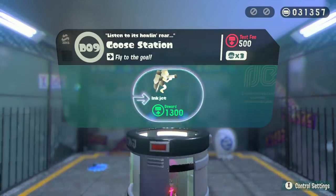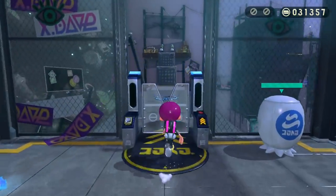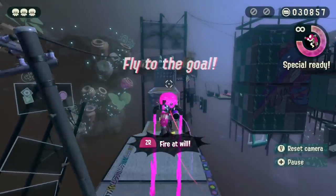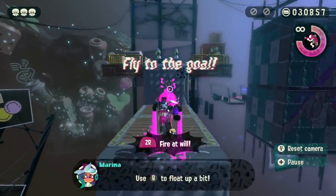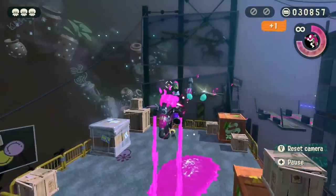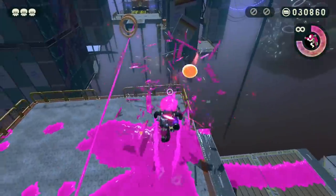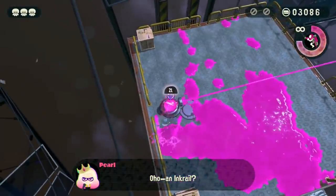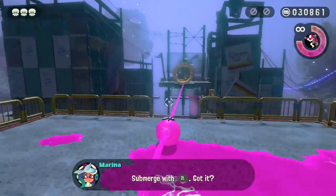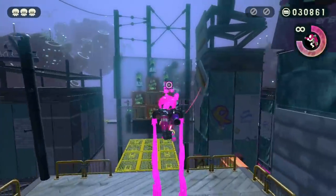Goose Station is apparently the phrase to describe this level and it's an inkjet level. So it looks like I'm going to be using the special inkjet the entire time, which is good because I do need to improve my accuracy with this thing. My accuracy hasn't been the best in the past, so it would be a great way to increase my ability in multiplayer. There's no time limit so I can just fly endlessly around. There's an ink rail, so I can drop and go into squid form and then go back to using the jetpack thingy and carry on shooting enemies.